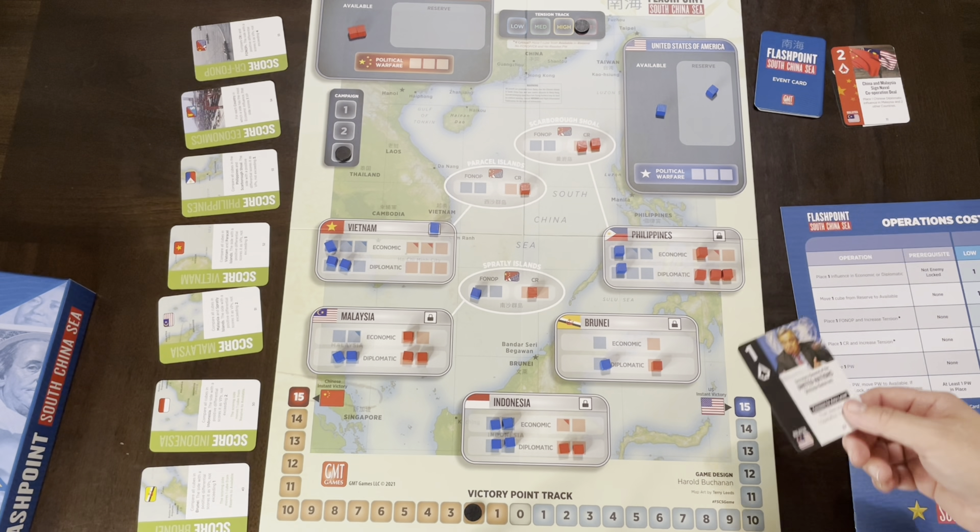You've got player aids that show your ops costs and what you can do, the prerequisites, and how the tension level affects things — one for each player. On the back is the sequence of action that tells you what the cleanup steps are. That's mainly what you look at it for, because otherwise it's just playing your hand of six cards and going again. We played this in about 30 to 40 minutes — including going over the rules, as my son hadn't played before.